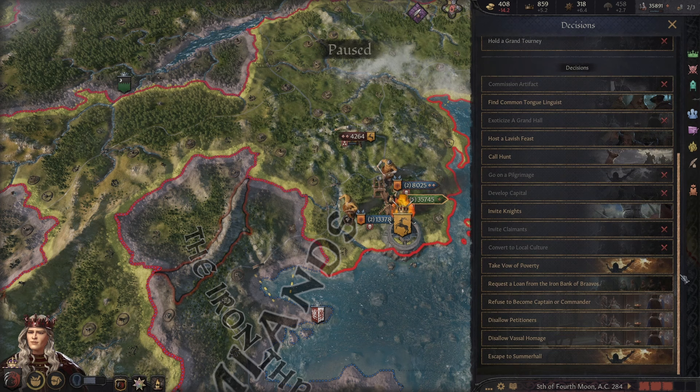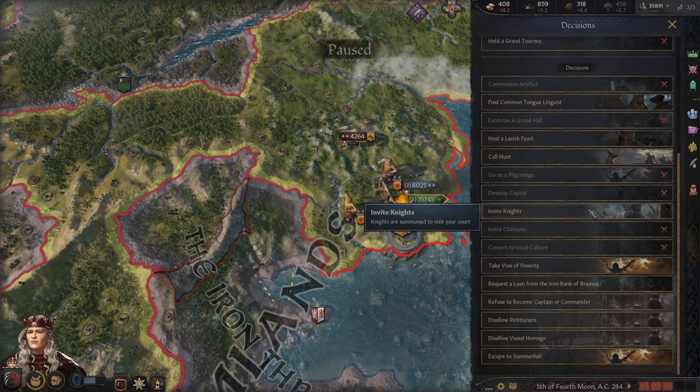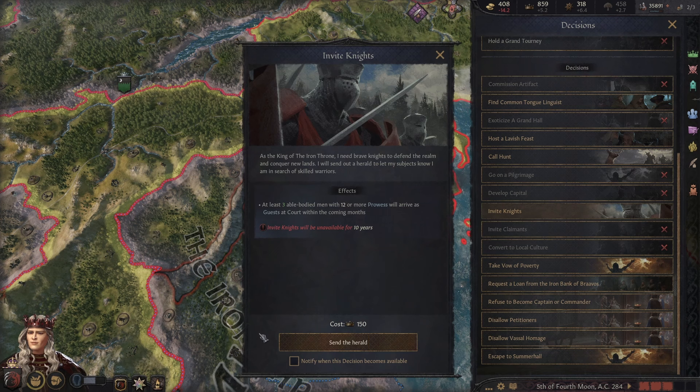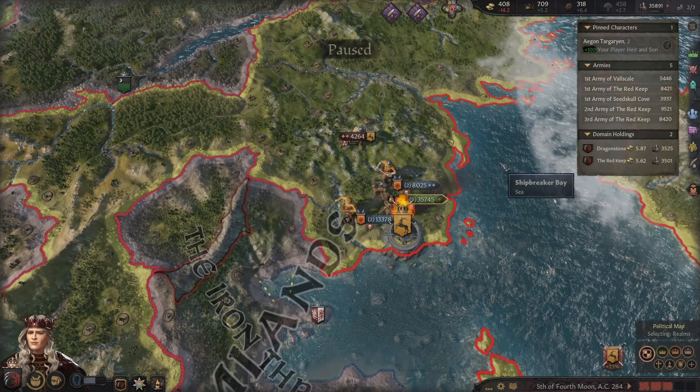Is there a decision to invite strong knights? There we go — we can invite knights to the realm. I think my last two knights I really want to find someone great. Let's go ahead and invite some knights to the realm. It's going to cost 150 prestige — we can afford that. As king of the Iron Throne I need brave knights to defend the realm. I'll send out a herald — at least three able-bodied men with 12 or more prowess will arrive. Hopefully a lot more than 12 prowess.